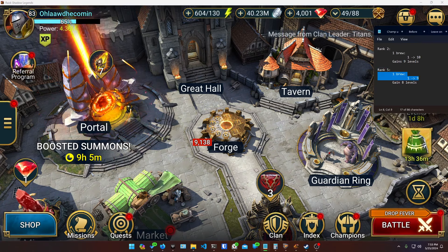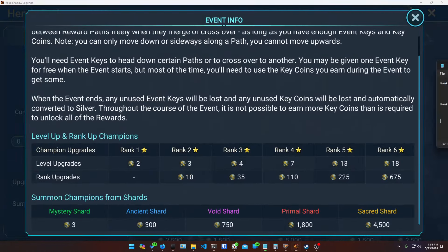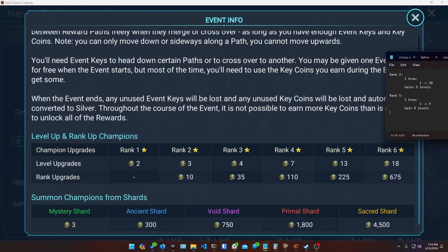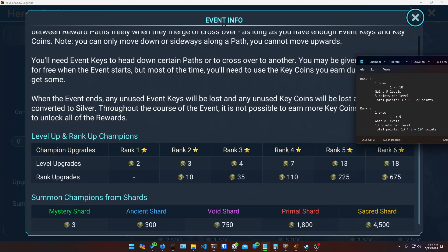Comparing the two: you gain roughly the same number of levels from one brew. But looking at event points — for rank 2 that's 3 points per level times 9 levels, which is 27 points. For rank 5 it's 13 points per level times 8 levels, which is 104 points. So that's the key thing: one brew on a rank 5 gives you 104 event points versus 27 on a rank 2.